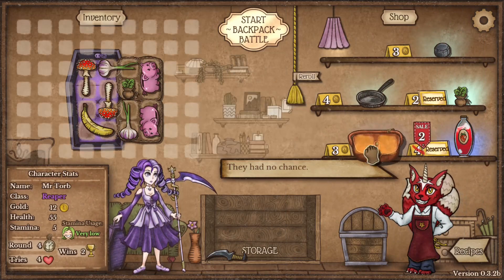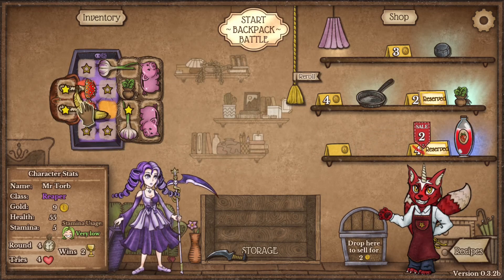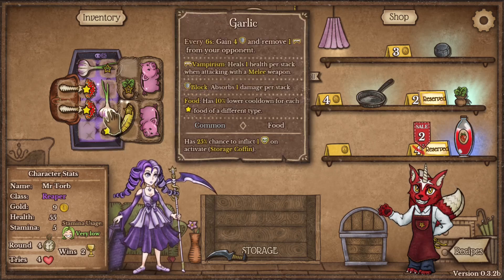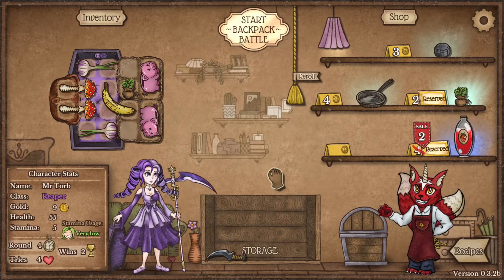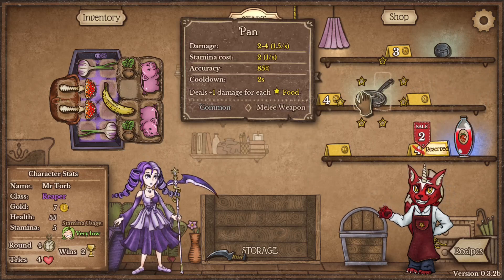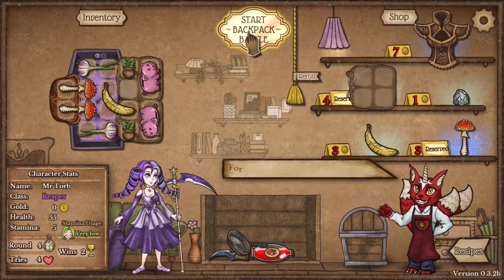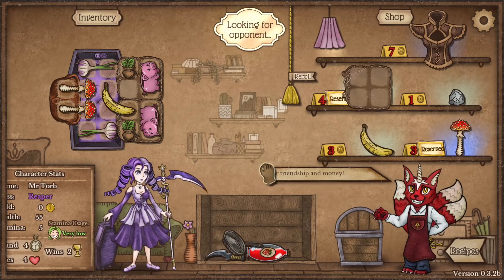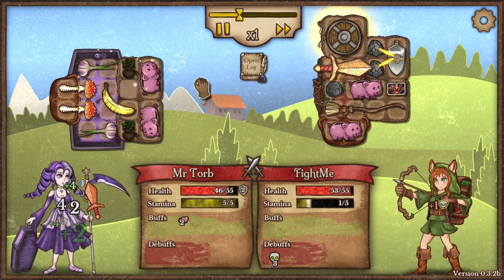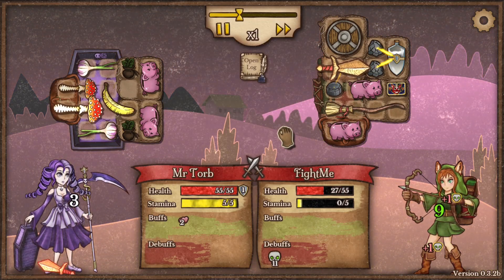Looks like we've won. It's very nice. I'm gonna say it is 100% because of the garlic. For doing a food build I might as well get a frying pan as well, and I'm gonna re-roll once. I like re-rolling a bit more early because there's some sort of luck stat that you get as time progresses, where you get more and more of a chance to get higher tier items. A lot of the food is the lower tier, so you know.